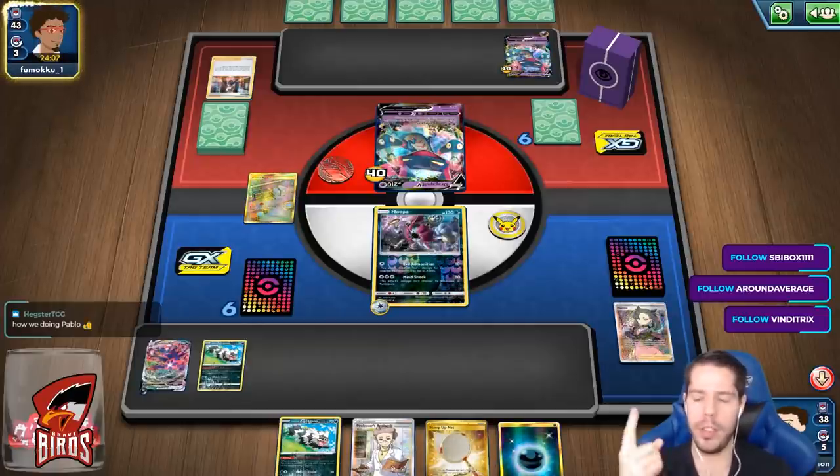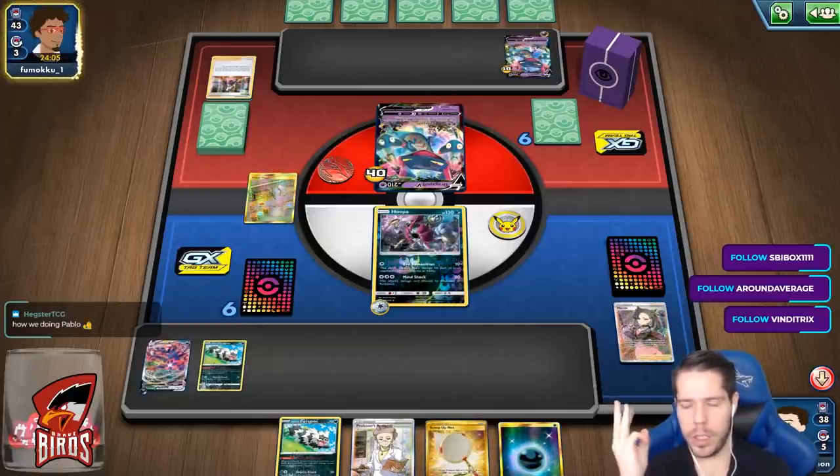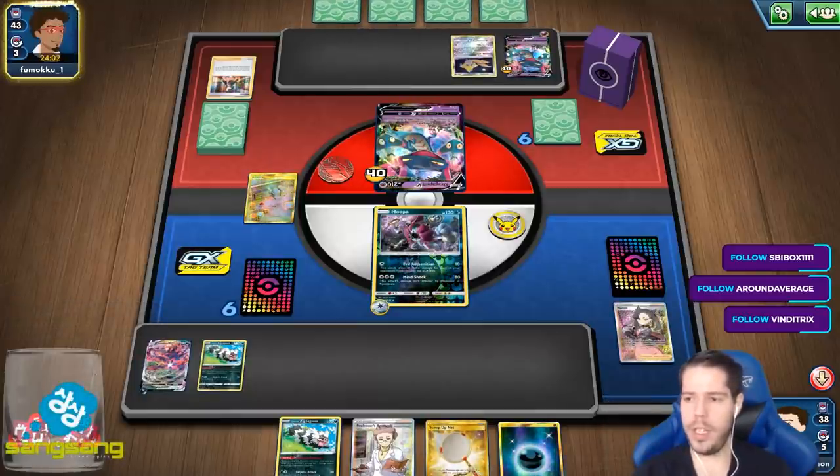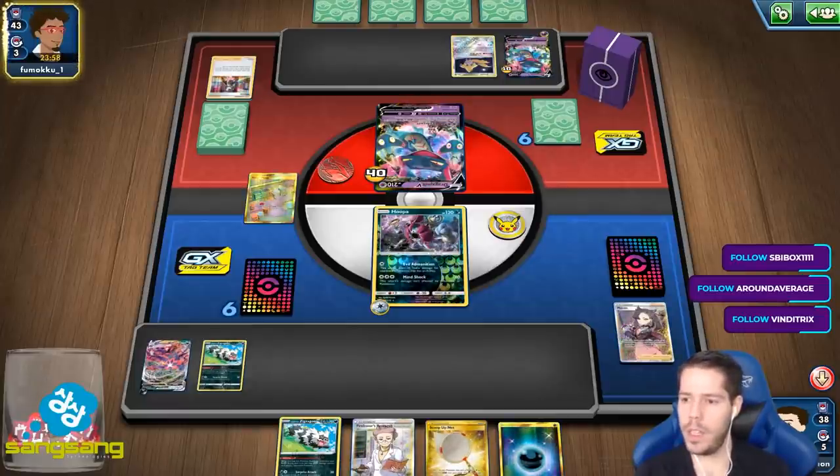I think I want to play Eternatus, Centiskorch, Vikavolt, Gardevoir & Sylveon, Salamence, and Charizard before the Centiskorch versus Eternatus head-to-head. Yeah, so probably the Centiskorch matchup tomorrow.